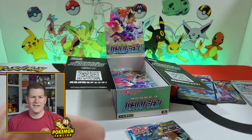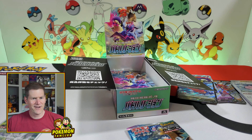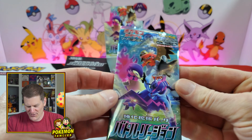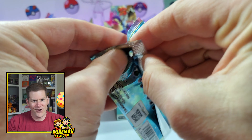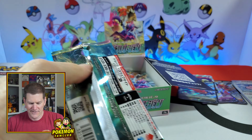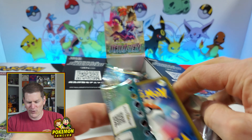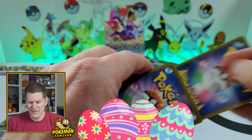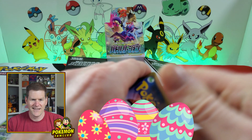There could be eggs everywhere — Charizard could be holding an egg, there could be one up on that poster, they all count. Maybe Snorlax has an egg over there at some point. They might be on the screen for three seconds, they might be on the screen for ten seconds.